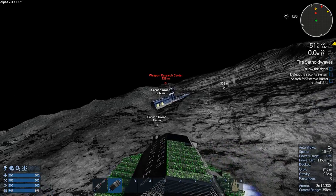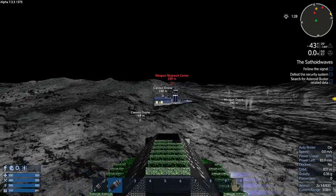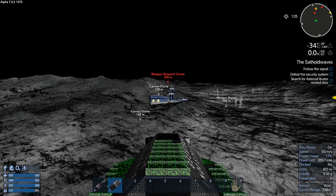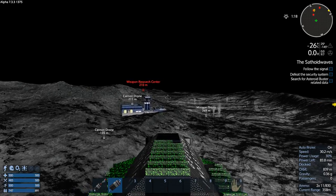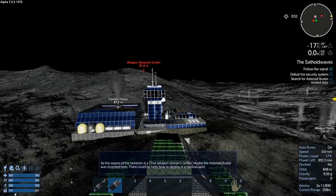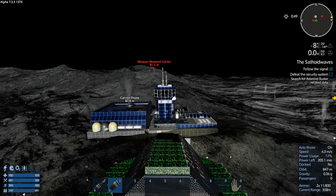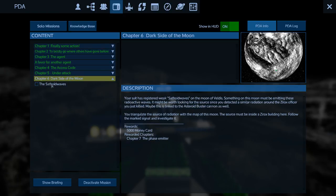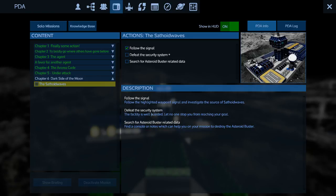I can just go like this — whoa, no I can't go like that. Let's see if I can just sneak in from there. I think I got it. There might be some sentry guns. The source of the radiation is a Xerox weapon research center — maybe the asteroid buster was invented here. Search for asteroid. This is well guarded: 'Let no one stop you from reaching your goal.'